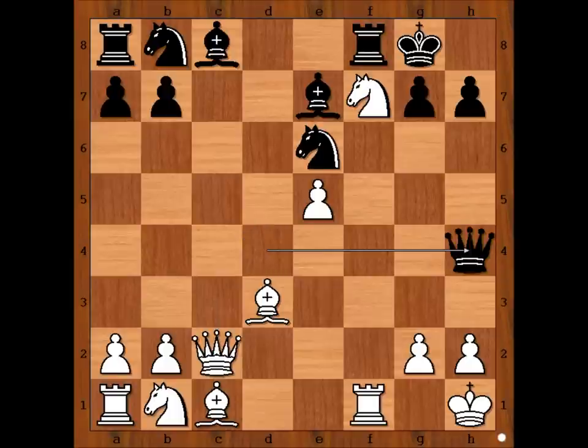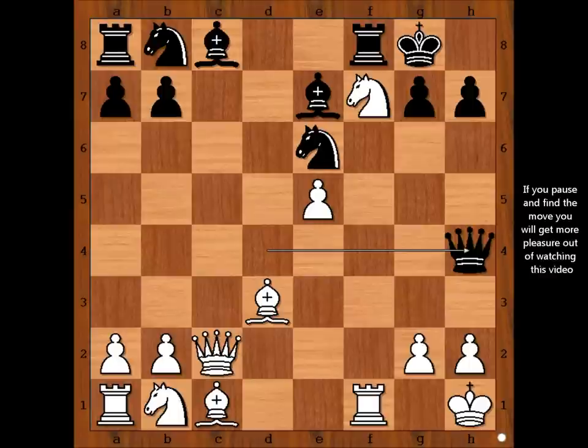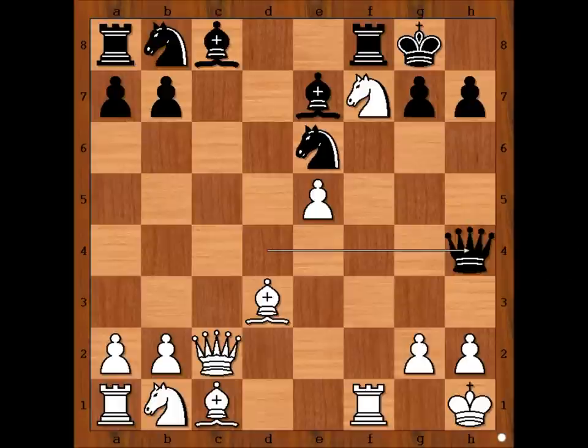Queen to h4. White to move. This must be the most interesting moment of the game. Please pause the video and find the best move for white. What did you find? Did you pause? Please pause.